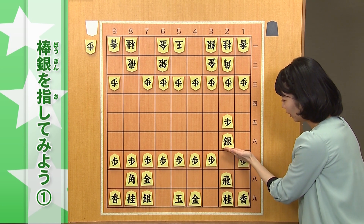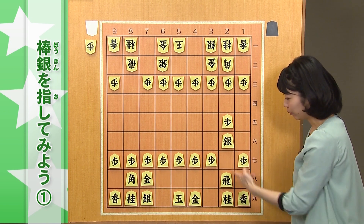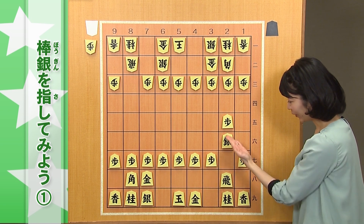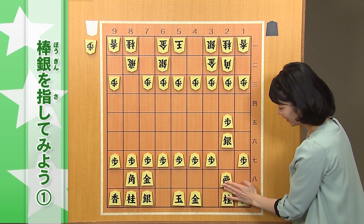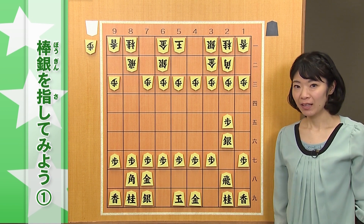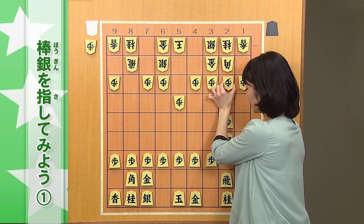さあ、ここで２七銀と上がるのが棒銀の第一歩です。２七銀に６二銀とやりますが、２六銀。このように銀をまっすぐ、棒のように使うことから棒銀と名付けられています。飛車が下に支えているこの形がいい形なんですね。さあ、ここで相手が５四歩とついてきました。